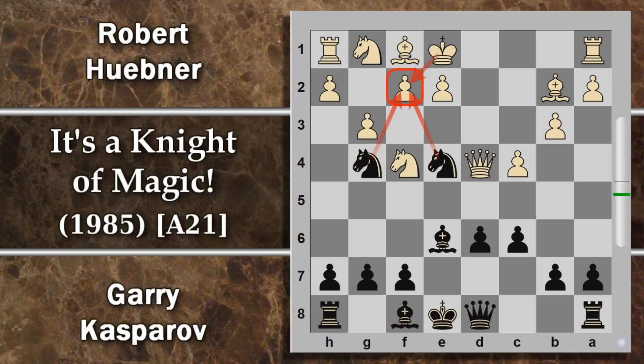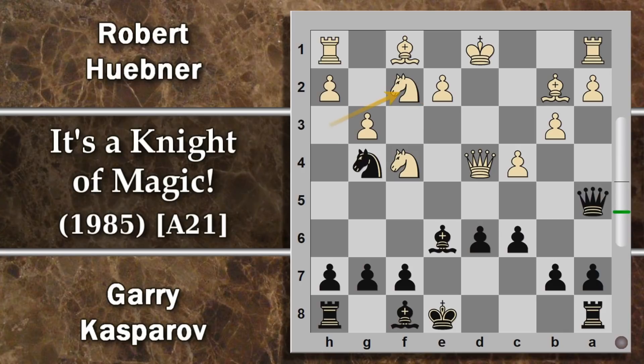Hübner, preso un po' alla sprovvista, deve pensare a qualche contromossa, perché l'entrata del nero su F2 è abbastanza impellente. L'unico modo sensato sembra essere cavallo H3, rientrando in difesa. Questo però non risolve il problema di donna A5 scacco, per cui ci sarà sempre re D1. Una difesa sola non basta: per esempio cavallo e poi cavallo per F2 — il primo cavallo parte, poi c'è la spinta C5 che distoglie la donna da questa difesa. Non c'è tempo di prendere il cavallo se non si perde la donna: occhio a tenere sempre i pezzi importanti al sicuro.